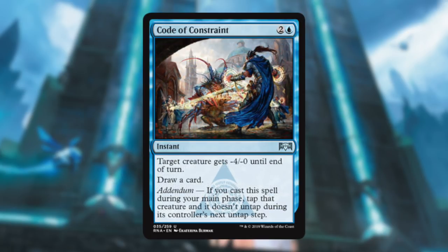Code of Constraint — I never really like cards that just give a minus to power, because it's like saving you maybe an extra turn if they only attacked with one creature, or maybe helps you win a combat. It seems like so little. But drawing a card is always nice, and the Addendum of tapping something down and keeping it tapped is great. Not a bad card. I'd probably play it over the Admonition.